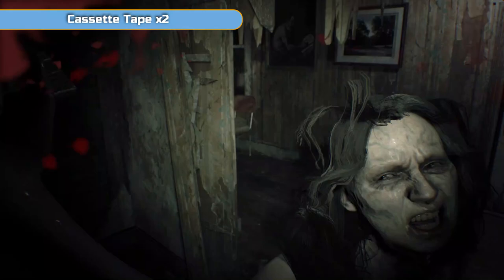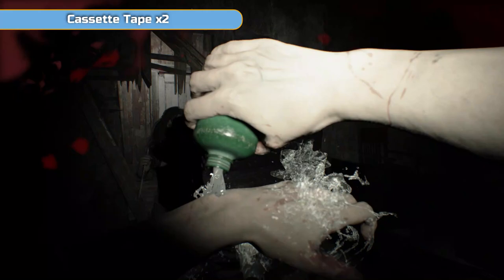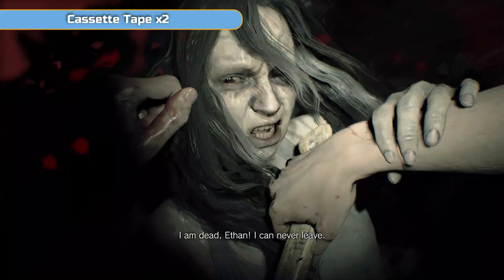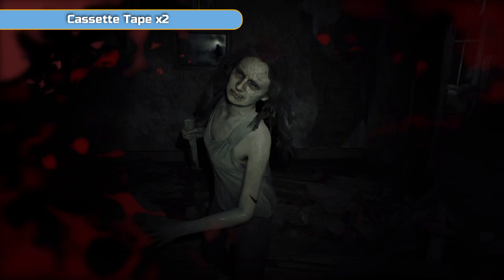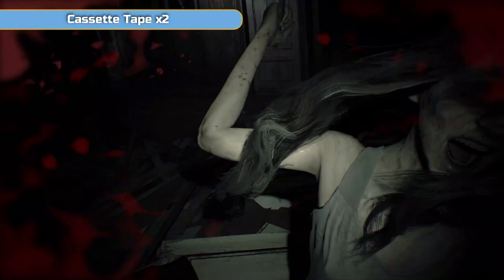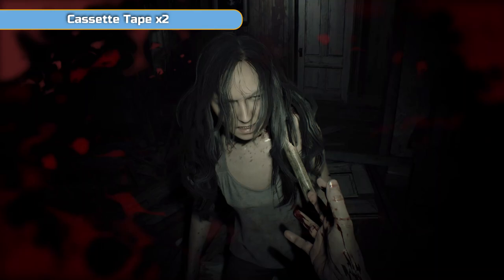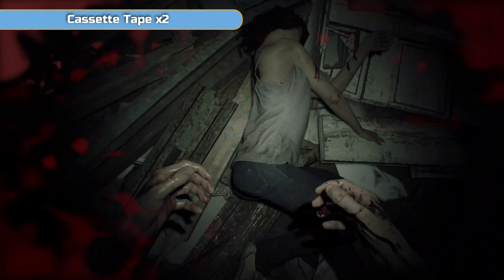It's important to get that first swing in so it knocks her back, then start circling. I missed the first swing and had to heal again. Once you get the rhythm going and she's up against the wall, it's fine. If you die it'll likely checkpoint at the bottom of the stairs, so it's not worth using cassette tapes to save here yet.